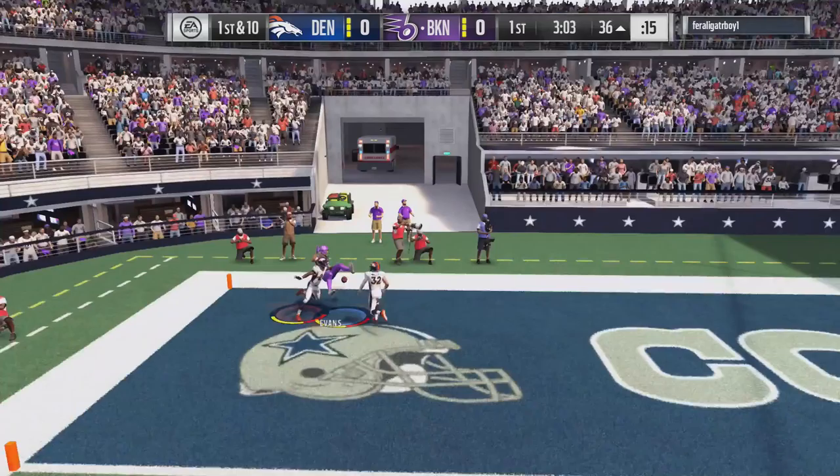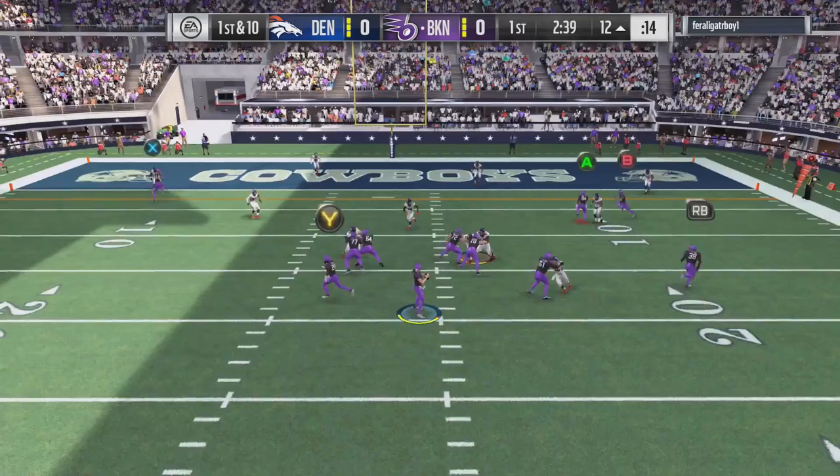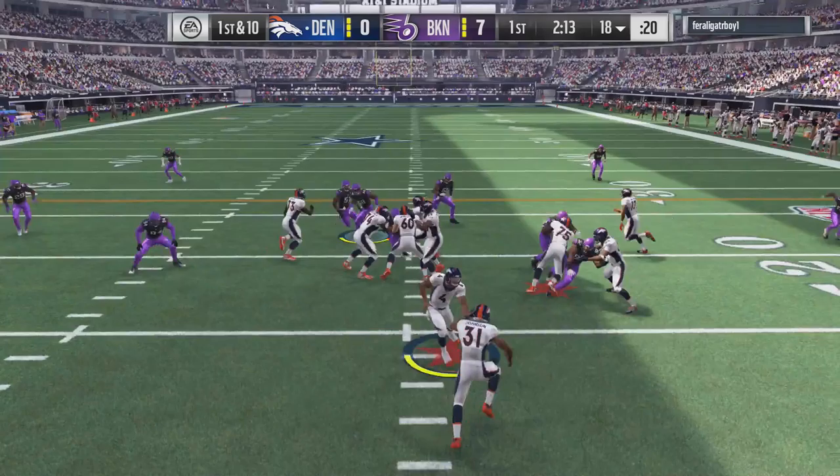I dropped it, but DeShaun's gonna be wide open — there we go, break the tackle! Find DeShaun again, then we hand it off to Melvin Gordon right away and he takes it in for the first touchdown of the day. This kid does not have a very strong O-line.